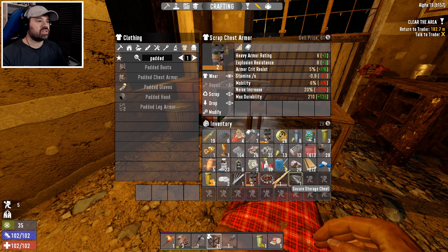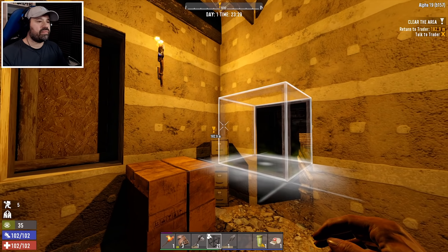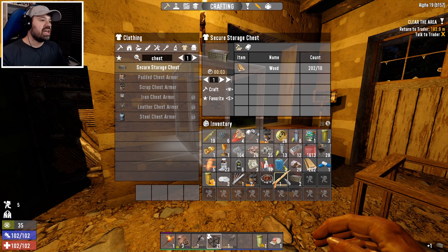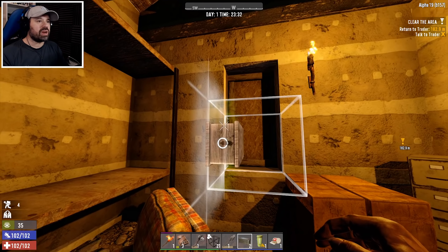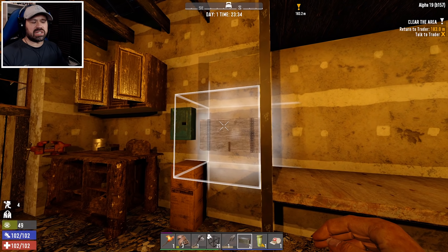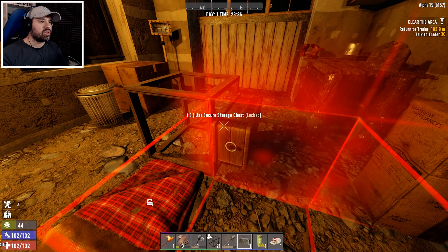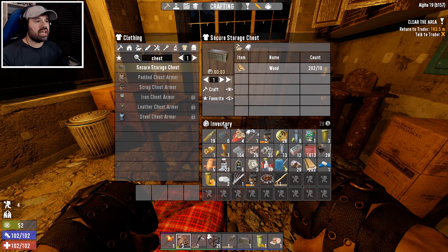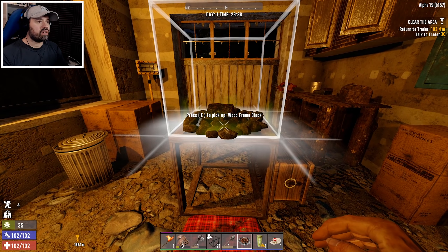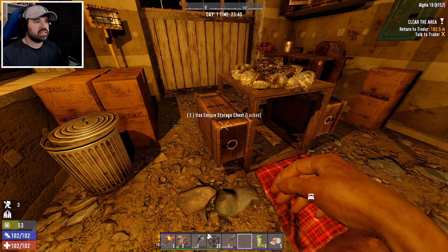We can craft a chest — nice! For padded armor, we can craft the padded hood and the padded leg armor. That way we have two pieces of armor. We can get rid of the old item and take the modifier out and put it into the padded legs. Let's make two chests — a trader chest and maybe one right in front of the trader where we can dump everything we want to sell after looting. I've seen Jonah Birch do that in his permadeath nightmare run — very nice tactic.